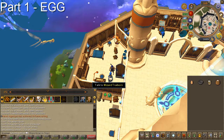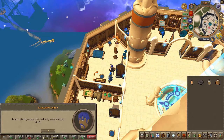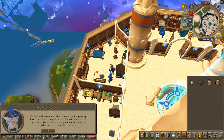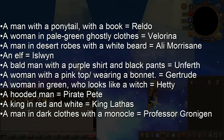Let's go ahead and enchant the egg. Speak to Treyborn and choose the first chat option for both prompts. Treyborn will show you some NPCs and you'll have to answer who specifically they are. The NPC descriptions and answers are here on screen — feel free to pause the video as I'm moving on to the next task.